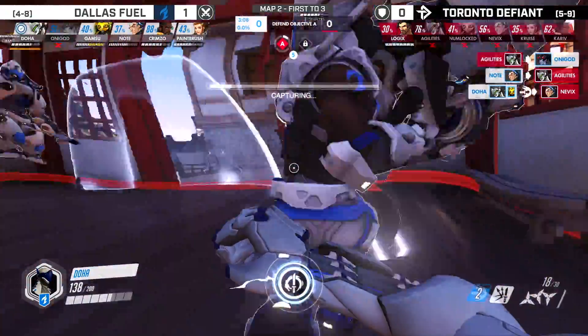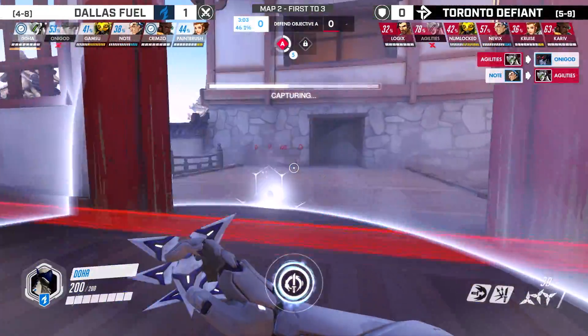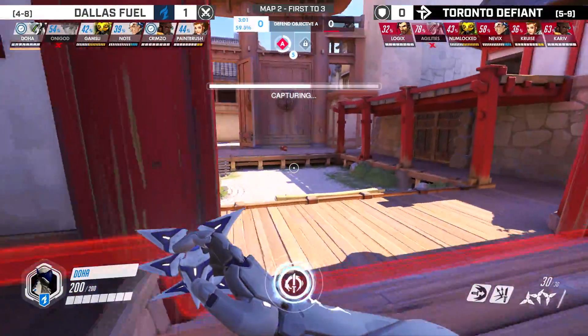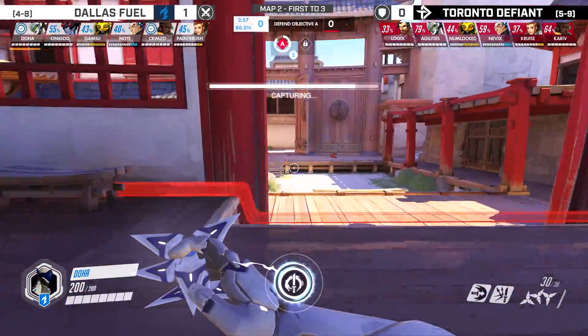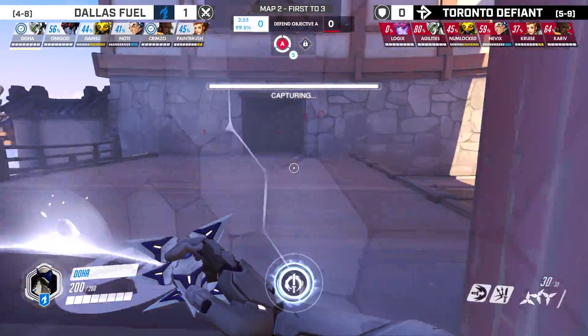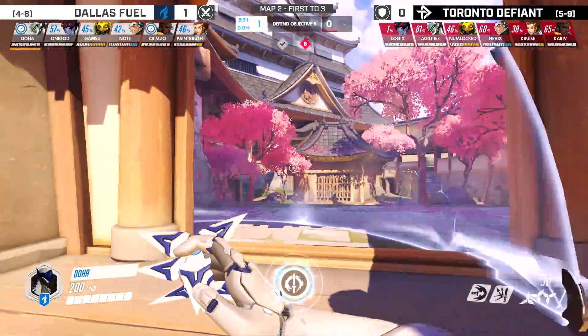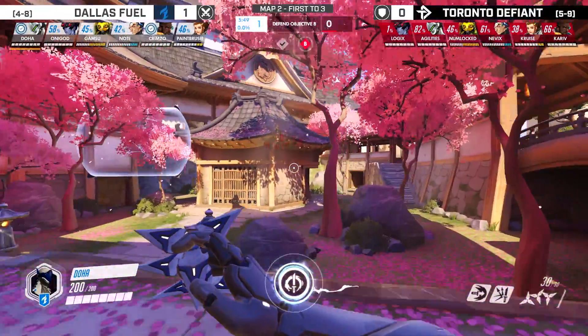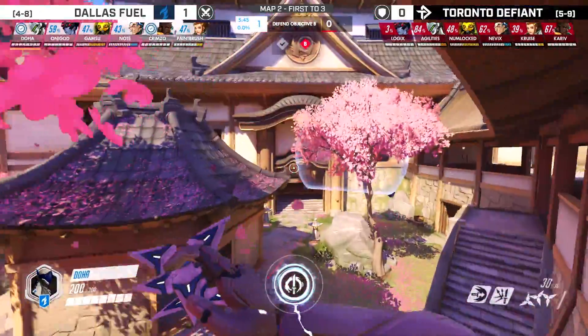This late kill onto Onigod actually kind of sucks for Onigod, because he's going to get bad spawns. They're trying to cap it — all five up there capping it — so that maybe Onigod gets better spawns. Doha looks back and sees that his Widow is very far away. Blade up now, just always looking for a place to be able to get this blade in and get some value out of it.